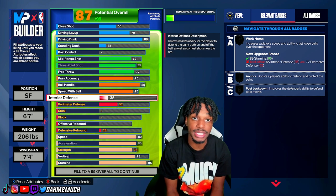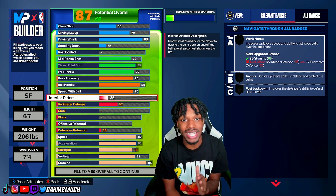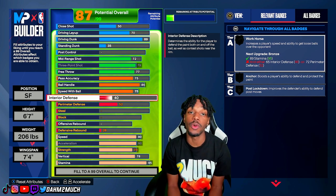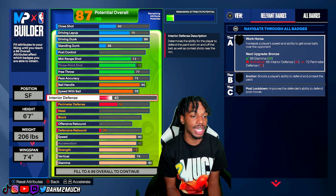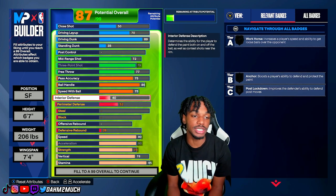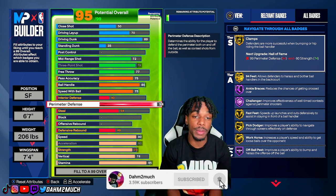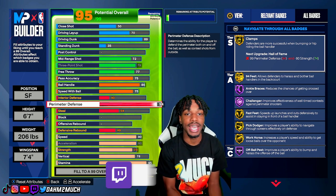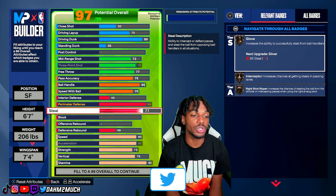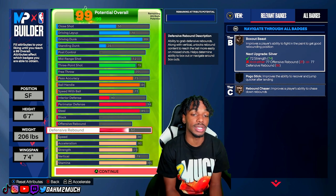For the defense, this is a two-way build — this build gets clamps, and when I say clamps, this build GETS clamps. For interior defense, take this to a 40; it's not the highest but we have to sacrifice somewhere given how well-rounded we are. Perimeter defense take to a 94, unlocking hall of fame challenger, hall of fame ankle braces, gold clamps, gold 94 feet, and gold fast feet. For steal, take to an 85, and finish with defensive rebound at 60 to unlock bronze rebound chaser.